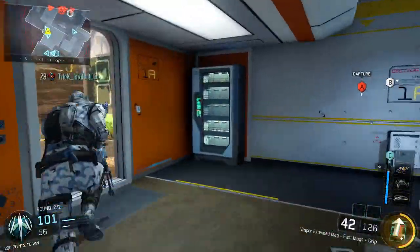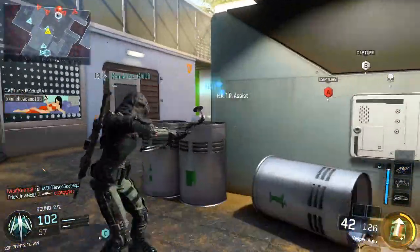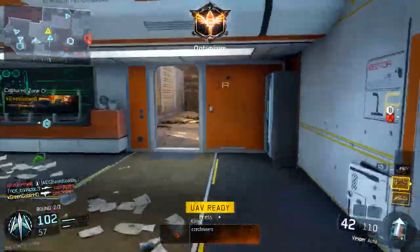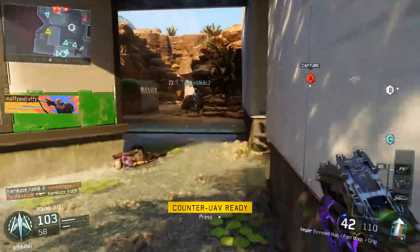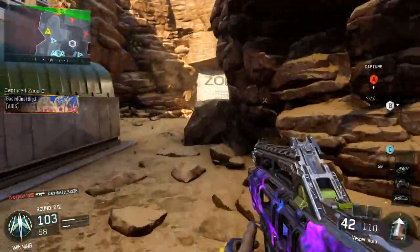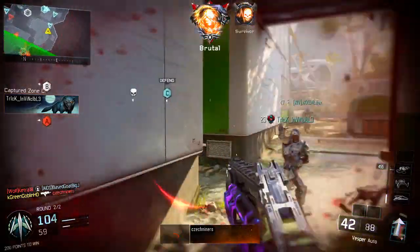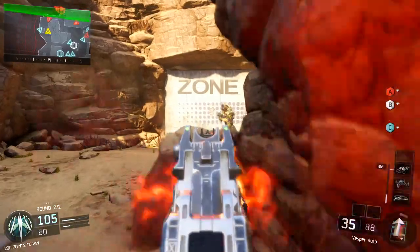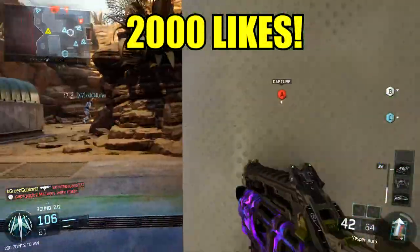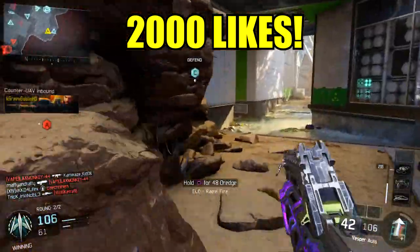Yo, what is up guys? It's the Goblin. Welcome back to the Call of Duty Black Ops 3 video. In today's video, you guys are going to see me play three live free-for-all games. Basically, the best way to get new DLC weapons right now and to save up for future DLC weapons is by playing free-for-all. Free-for-all right now is double crypto keys as a featured game mode. It's also very easy to get wins for your Grand Slam because you just have to be in the top three players. You can stack crypto keys, get wins. The best game mode right now is free-for-all.